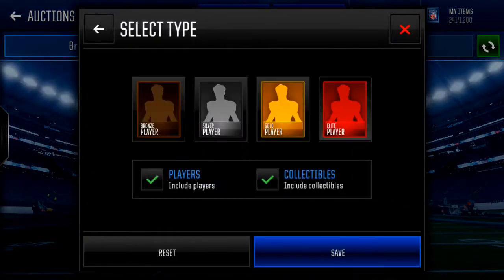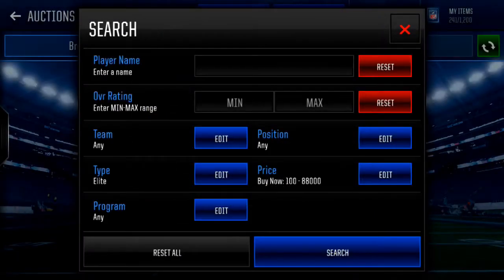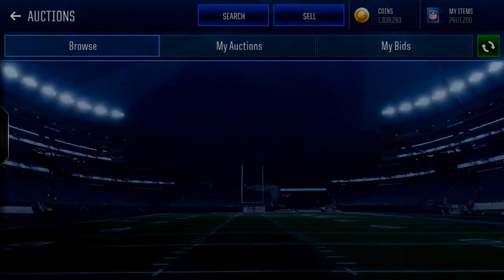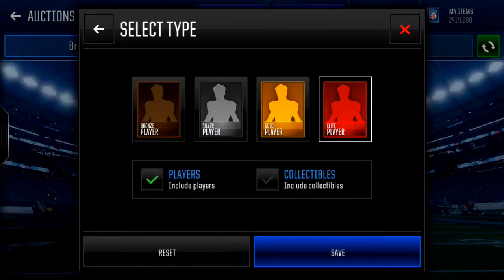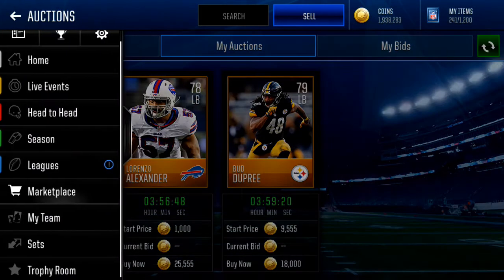Also snipe elites — they're going for around 120k, snipe them for 188k. Oh, I didn't filter out the collectibles. Look — one just dropped for 62. So those are my auctions.